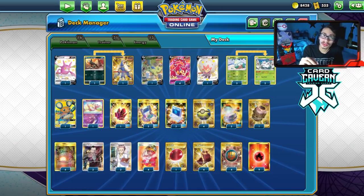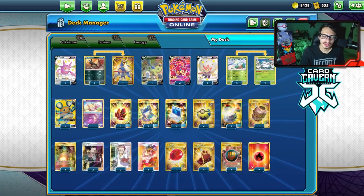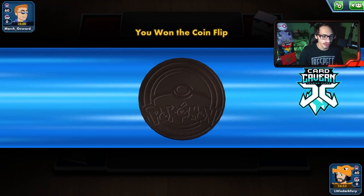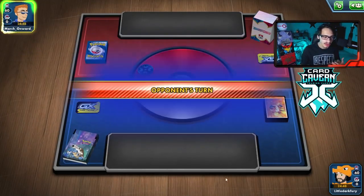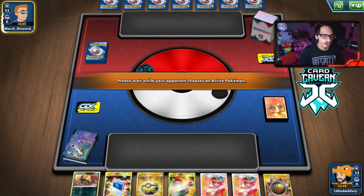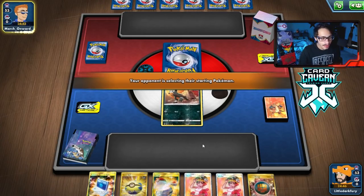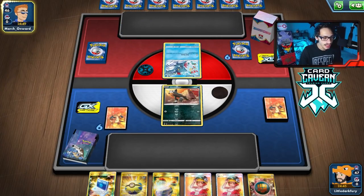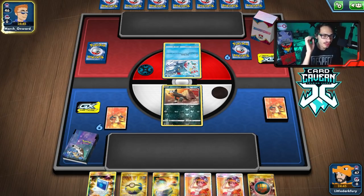The goal is we take some big knockouts. We've got 320 HP in total, so let's see if this Volcanion can put in work today. Here we go into the first match with Volcanion Single Strike. We won the coin flip. We are playing a Welder deck, so we probably want to go second, even though we do play multiple different Stage 1 Pokemon. Looks like we are playing against Dark Box in our first game here.